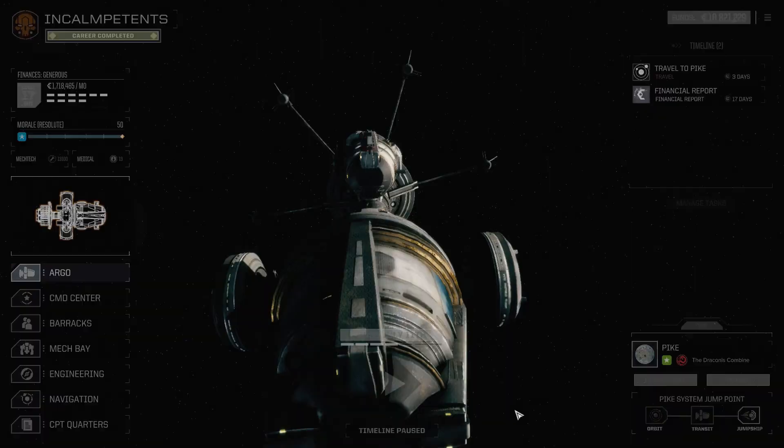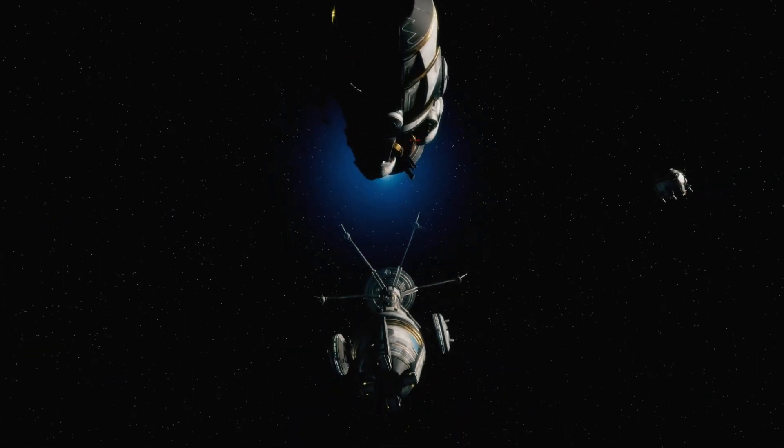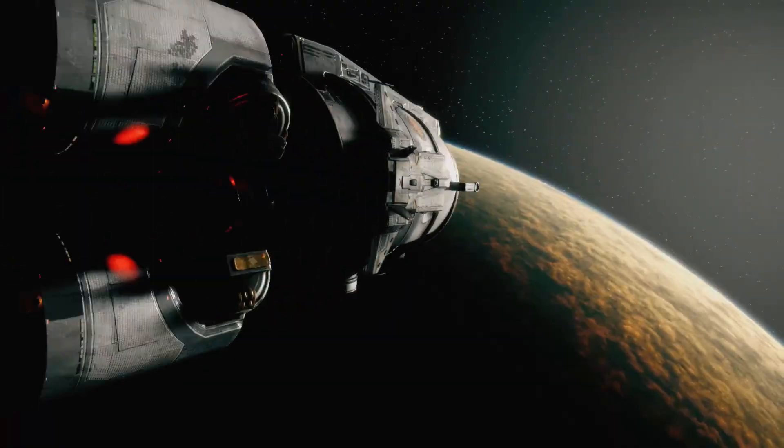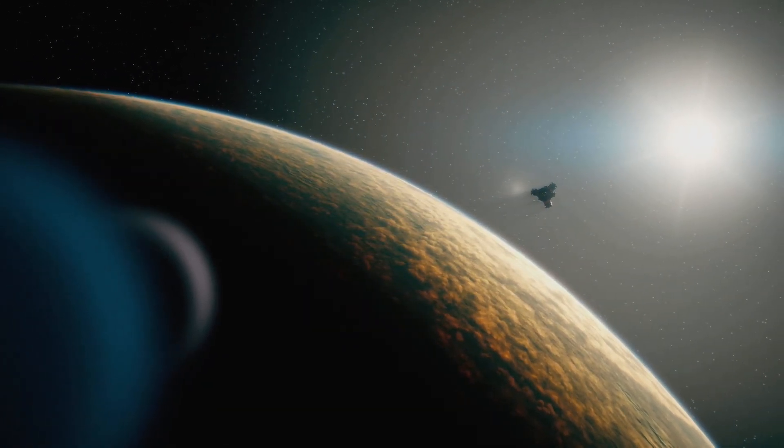Travel to system — yes, calculating course now, Commander. Disengaging from Junction. It's a little early — I mean, we haven't gotten to Outreach yet, and it's only like 20 days left before we get there.